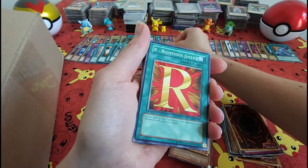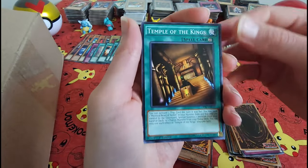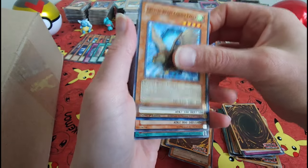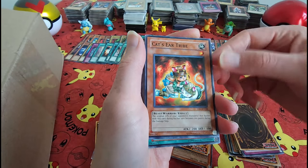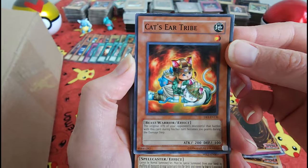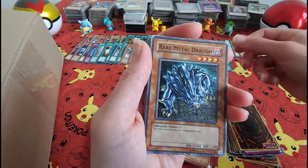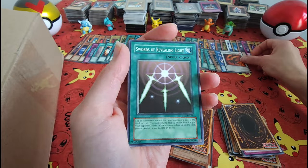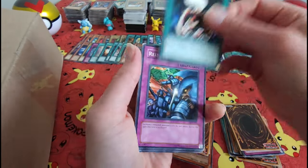She looks a little creepy. Righteous Justice. Oh, it's Marshmallow — how adorable! Crystal Beast. It's the Cat's Ear Tribe — they actually look pretty cute. I wonder if that's where Rescue Cat comes from, if he is in that tribe. The Swords of Revealing Light are really white — always get one of those whenever I open something up, without fail.